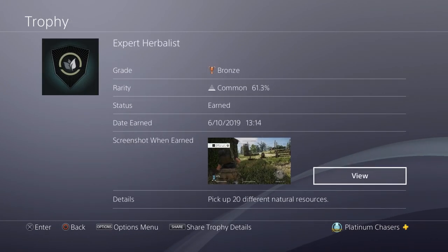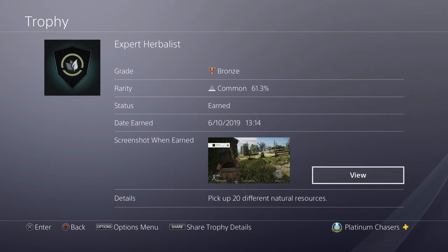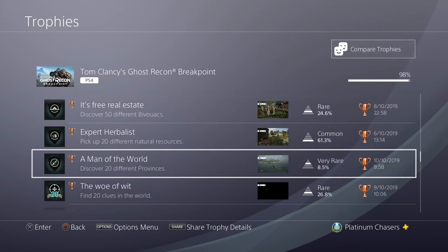Pick up 20 different natural resources. I didn't even know this was a trophy when I got it. You pick up herbs just running around — you don't need to press a button, you'll just do it automatically. You're supposed to use them for crafting, but I never crafted a single thing. I just seem to find enough syringes and healing packs out in the world. You'll just get this very easily.